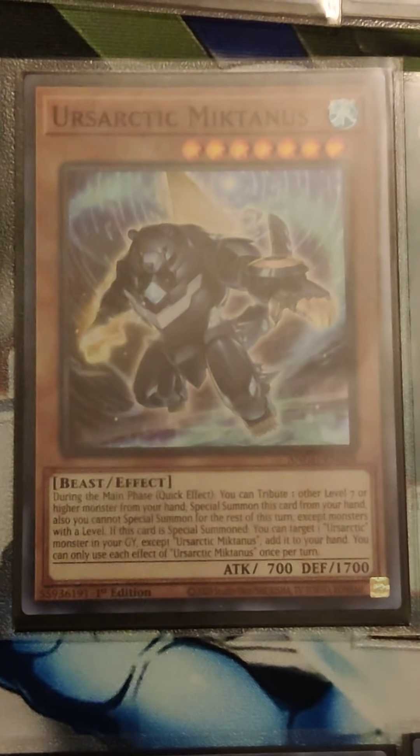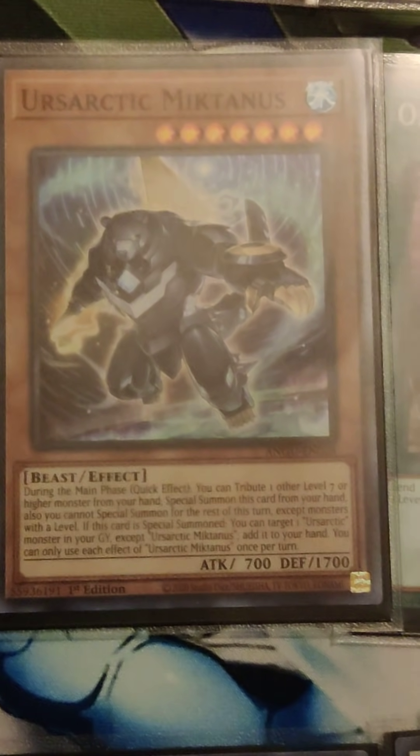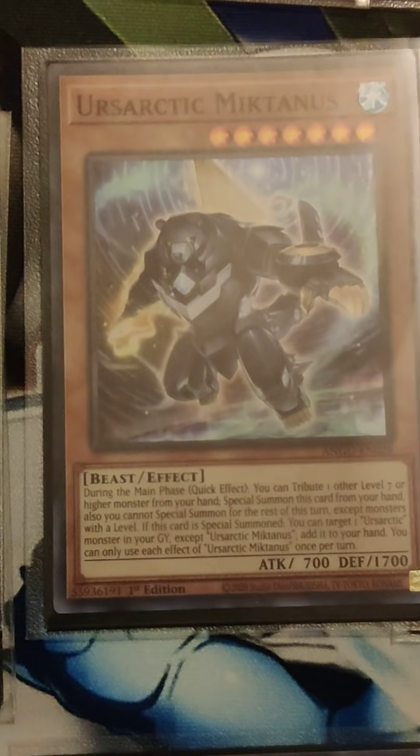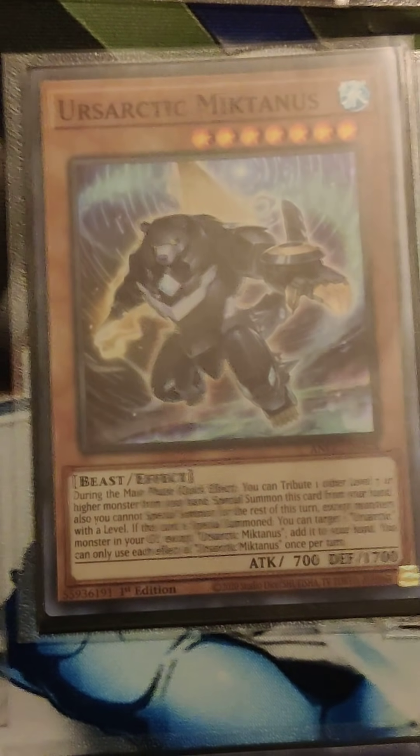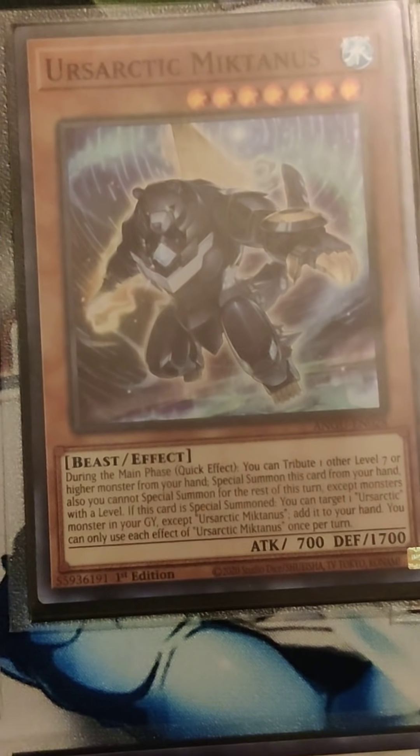I run McPolar for a similar reason — it's the searcher. When it hits the field, you can search any Arsartic monster from the deck. Arsartic McTanis is not my favorite — it's the graveyard recovery one, so when it hits the field you get an Arsartic monster out of the grave. I don't really like the effect that much, so I only run it at 1 just because it has an Arsartic name and you want to see Arsartic cards at some level.